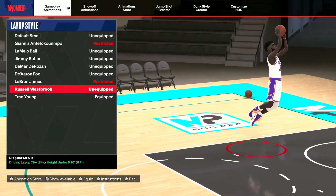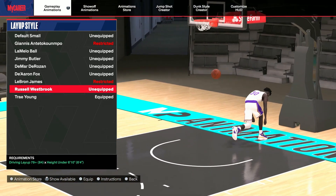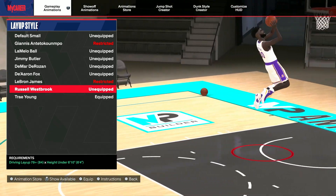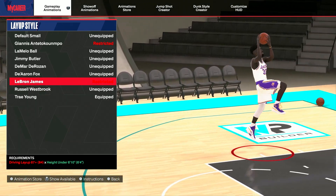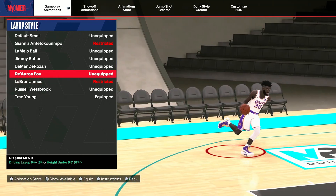Now with Russell Westbrook, if you have a slasher build, this is best for you if you do not like doing floaters like Duncan instead. All you need is a 79 driving layup, and you have to be under 6'10". With LeBron's layup, you gotta have an 87 for it, but you get blocked easily. So I really wouldn't suggest this, honestly.